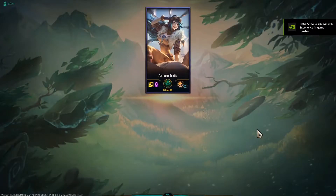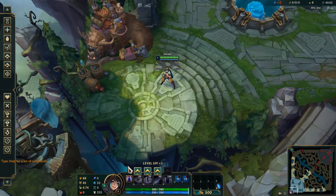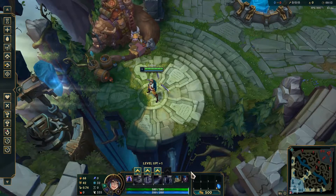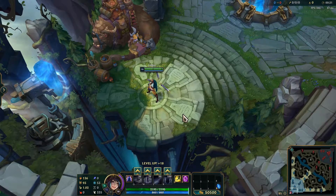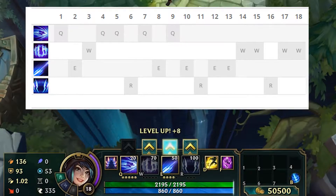For summoner spells, you want Flash - the most OP thing in League of Legends - and Teleport for nice flanks and great late game impact. For ability max order: always Q first, then E second. When you hit level six, take your ultimate.